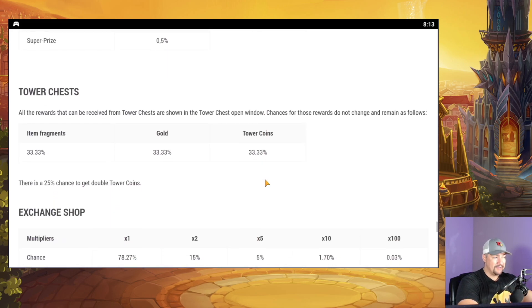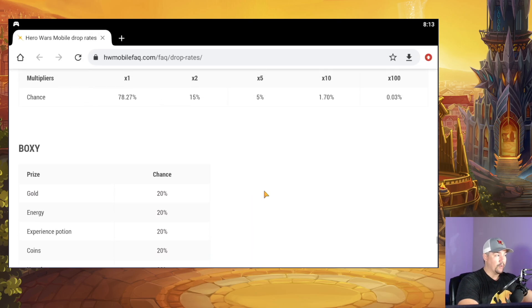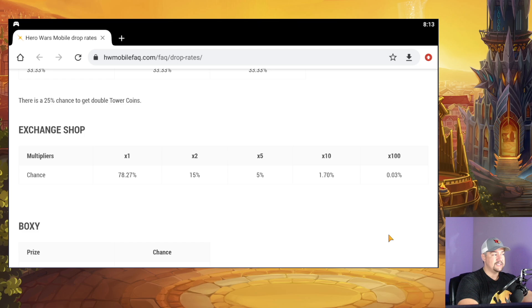Nothing is more important for everybody to understand than the exchange shop — the Emerald to Gold exchange chance. You look at that spinny wheel and it looks like there's a pretty equal chance to get the times 100 as everything else. But if you look here, there's almost an 80% chance that you're going to get a times one, and only a 0.03% chance of getting that times 100. Now, the way probabilities work — this is a 3-out-of-100 chance. But that doesn't mean that if you roll this 100 times, you're going to get three times 100. That's not how chance works.